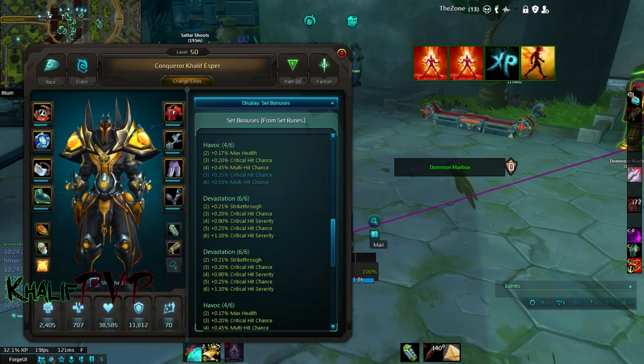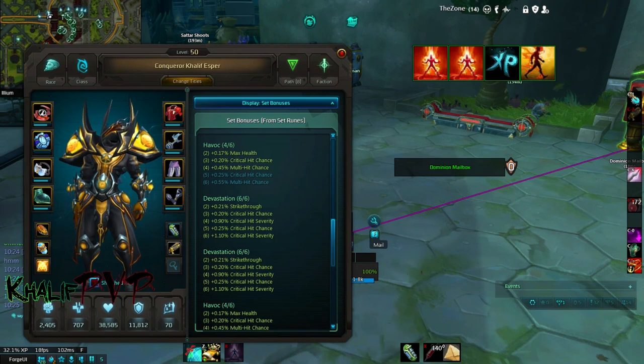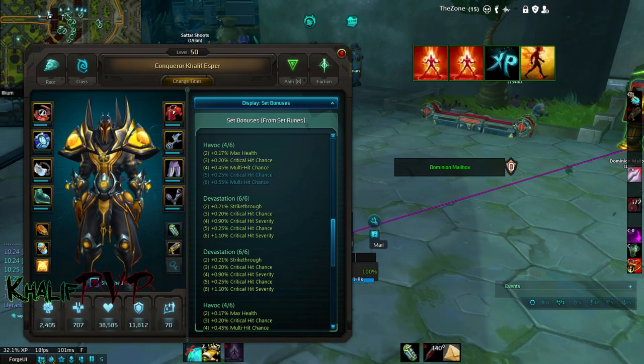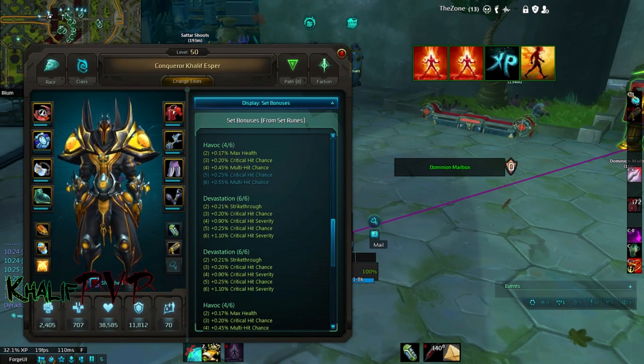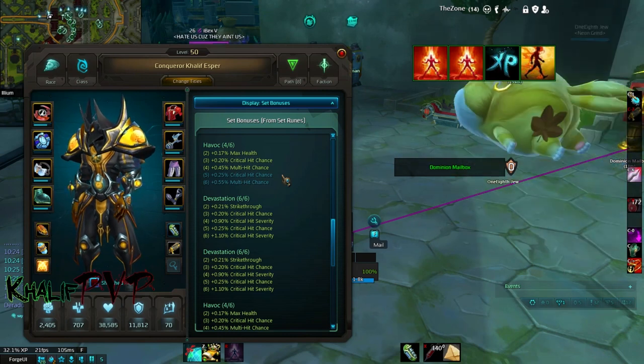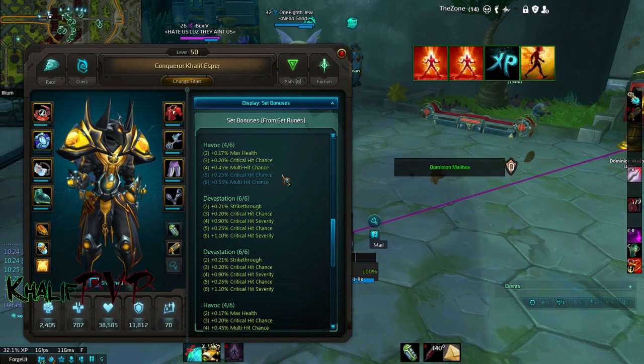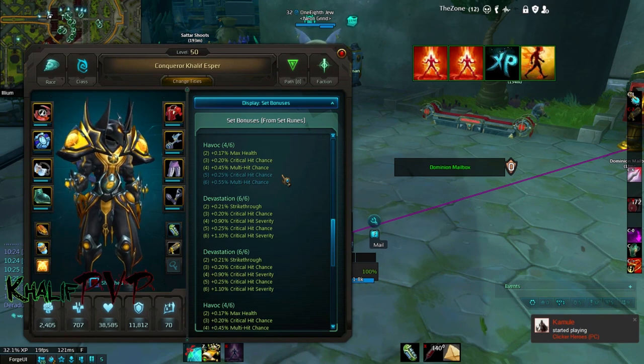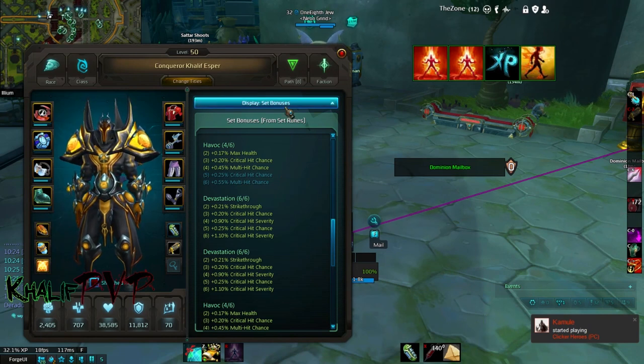In my opinion Fiendish is useless because your tier 4 and tier 8 skills are disabled in PvP. Onslaught gives you lifesteal but only about 2%, so picking up Havoc and Devastation gives you a much higher increase in other stats. Devastation is your crit-based rune set — you get a lot of crit chance and crit severity. Havoc is your multi-hit and crit chance rune set, so you're getting multi-hit as well as critical hit chance.